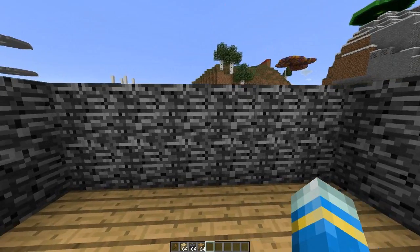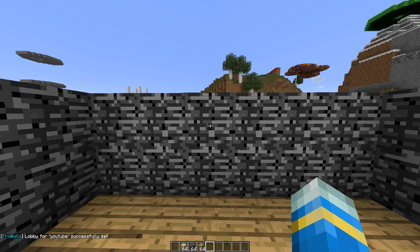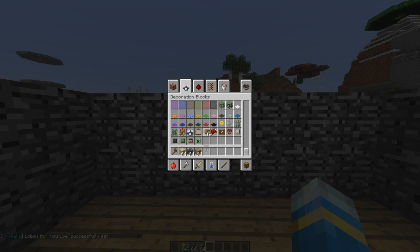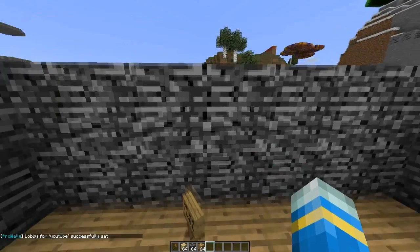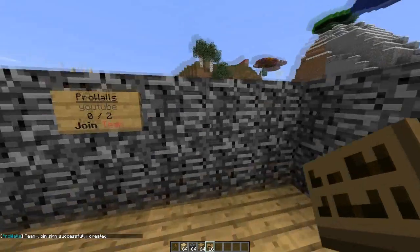Now we need to set the lobby. It's a very simple command — 'prowalls lobby' and then the name, so 'youtube'. Then we need to put signs down. There's a really useful link on the Bukkit page which goes to a website with loads of images showing you how to set it up.